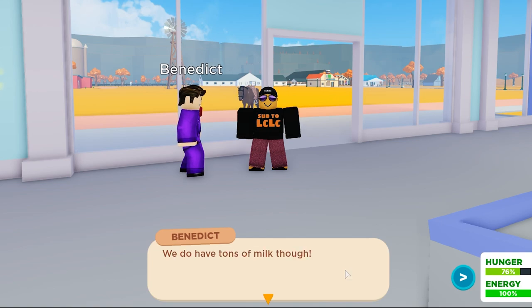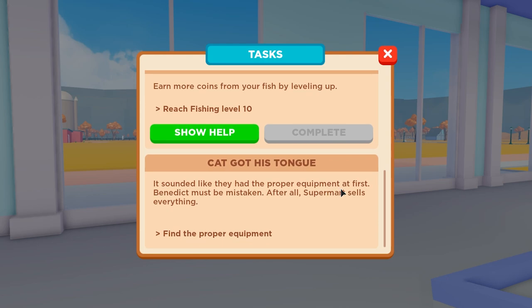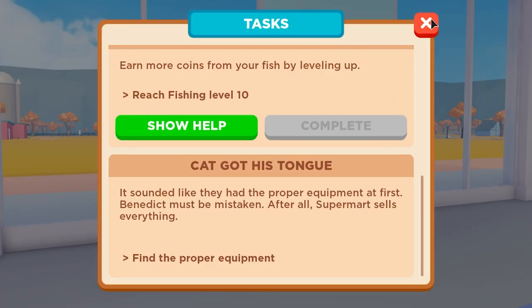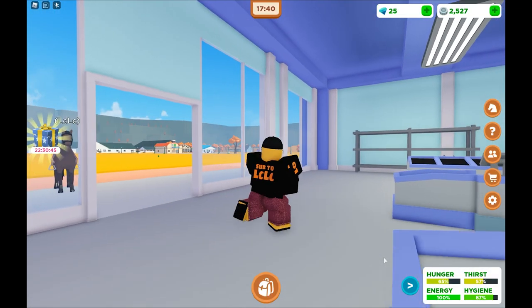Follow me. So once Benedict gives you this task, you may be wondering: how do I find the proper equipment? The task is called 'Cat Got His Tongue.' It sounded like they had the proper equipment at first — Benedict must be mistaken. After all, the supermarket sells everything. So it's pretty simple.